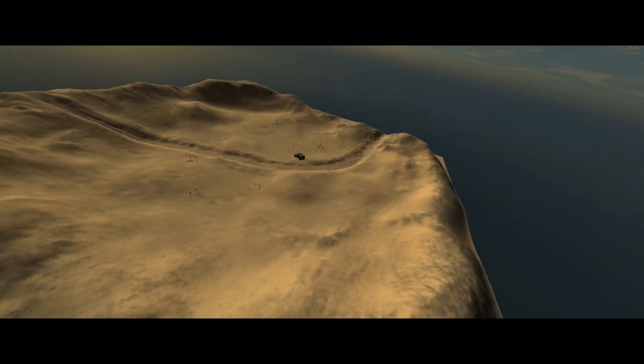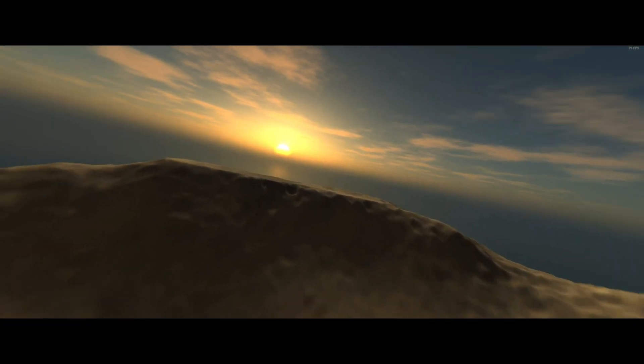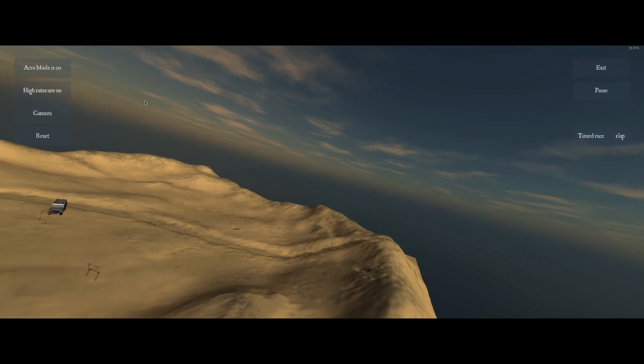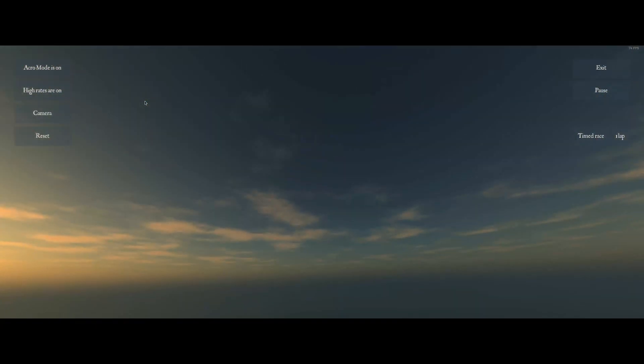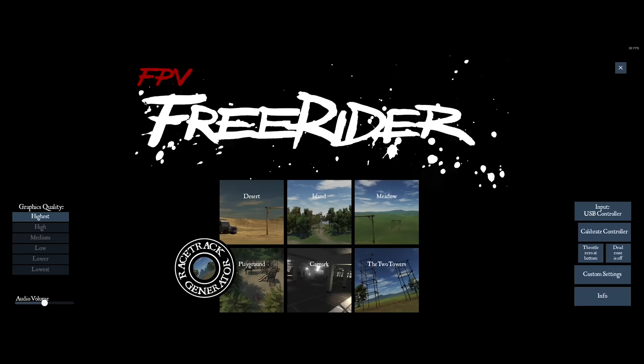This is set to sluggish really, for my settings. Everything is really slow. To fix that you just come up here and put your rates on high. And there you go — that is FPV Free Rider. It's a very inexpensive, very easy, very fast-loading simulator.